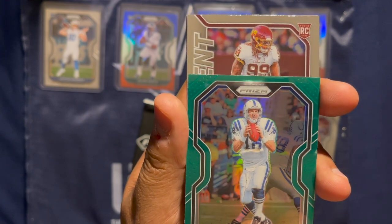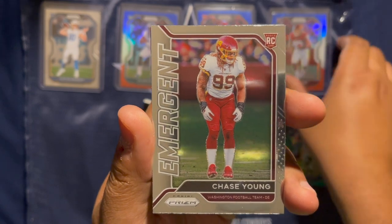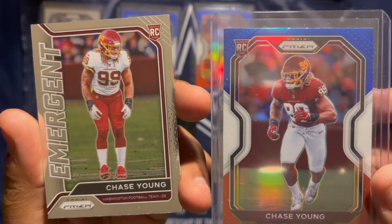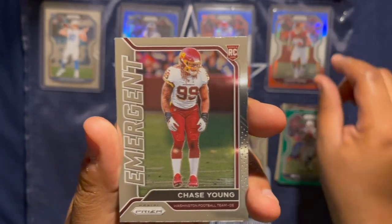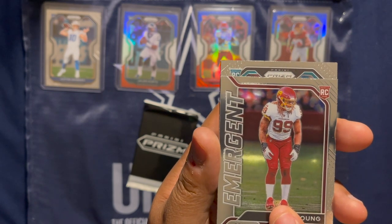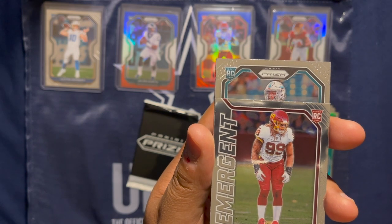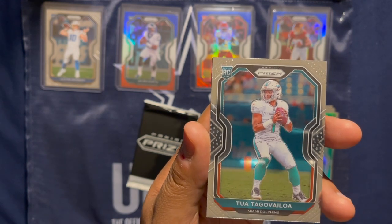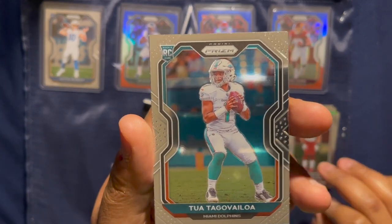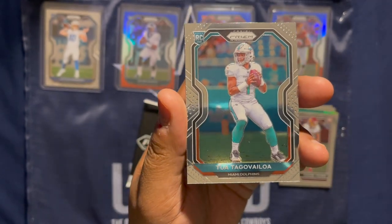Your insert is an Emergent Chase Young — not bad. Chase Young emergent, Chase Young red white and blue — two nice ones. Let's see what rookie is behind this one. We got teal, got the helmet — uh oh, we got Tua! Nice one to get on the last pack, can't complain about that.